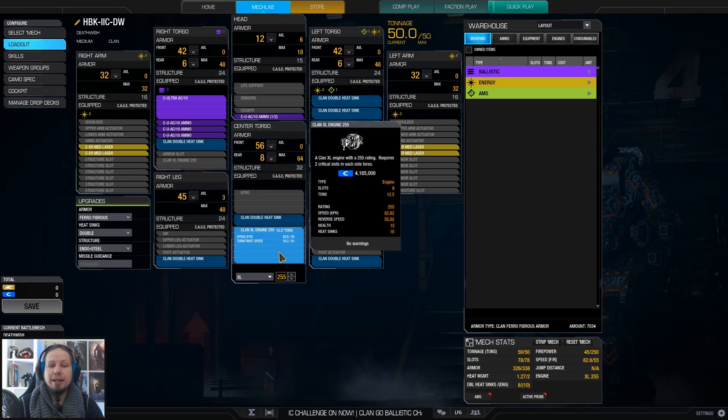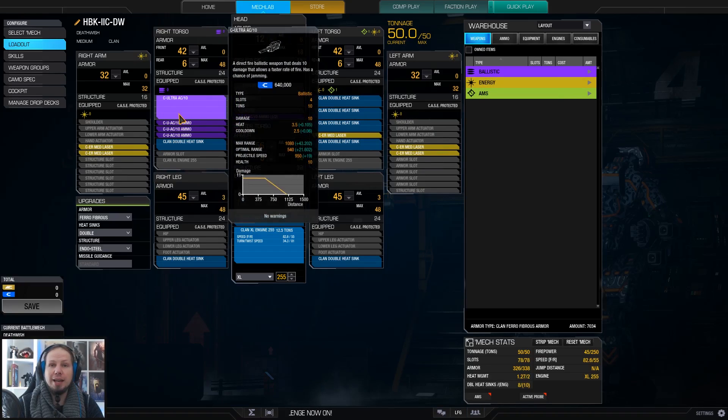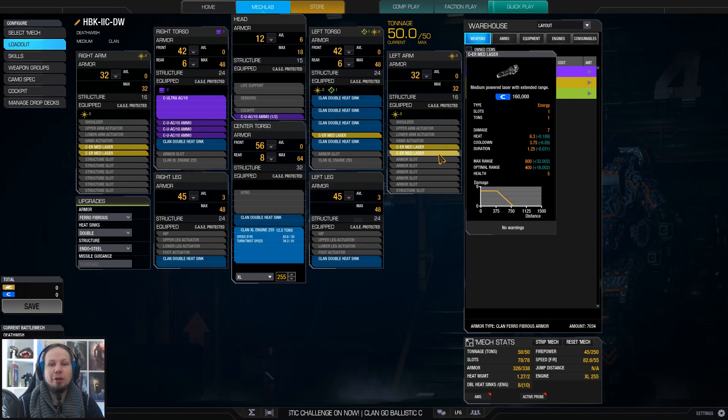We are running the Clan XL engine 255, which is the lowest rating that brings 10 internal heatsinks. The really lowest rating is the 250, but it weighs the same, so I'll take the 255 and have a little bit of better speed. The other heatsinks are on top of that, so we have 18 heatsinks combined. The heat management is not really the best because the five ER mediums rack up so much heat over time that you sometimes have to leave them out and only fire the Ultra AC-10 if it's not jammed.